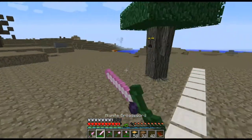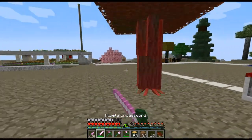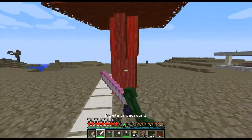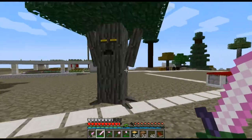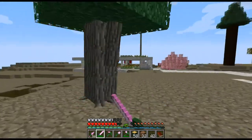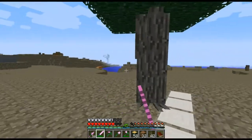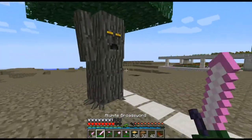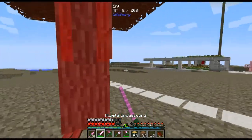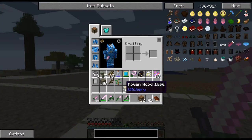I'll deal with this mob by keeping my distance — I should have my regen food on my bar but it's not a huge deal. There you go — smoking all that ganja reduces your reaction times, you know.